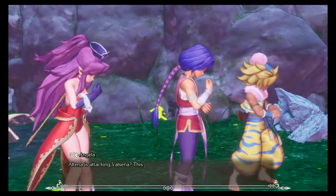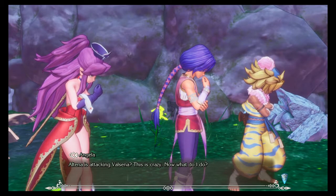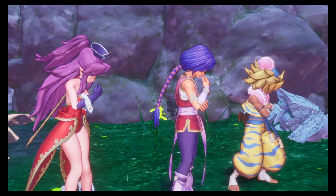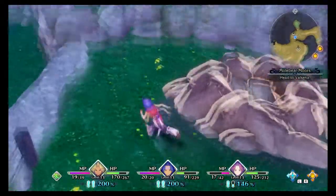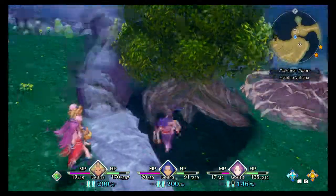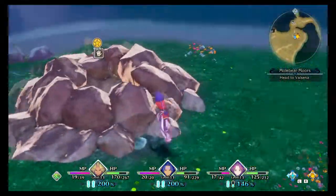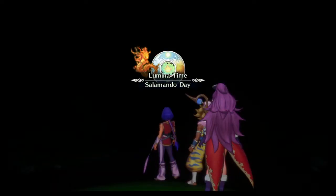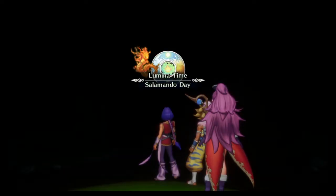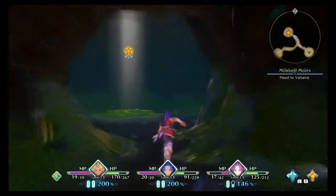Altaina is attacking Valsana? This is crazy. Now what do I do? Alright — I just fell down back where I came from. Good to know how easy it is to do that. Well, at least the enemies didn't respawn.